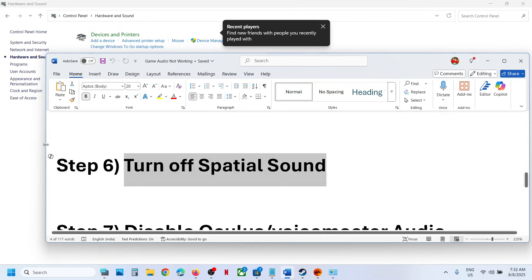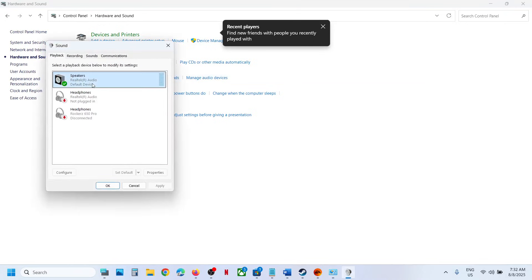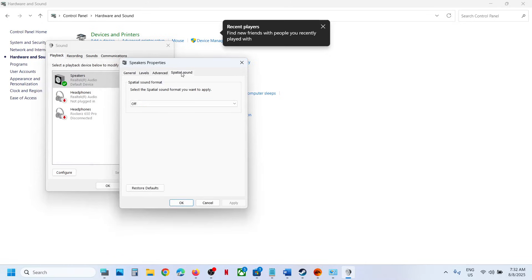Next, turn off Spatial Sound. Go to Sound Control Panel, right-click on the speaker, go to Properties, then go to Spatial Sound. If it is set to Windows Sonic for Headphones, set it to Off and hit Apply. If it is already off, try enabling Windows Sonic for Headphones, hit Apply, and check which setting works.